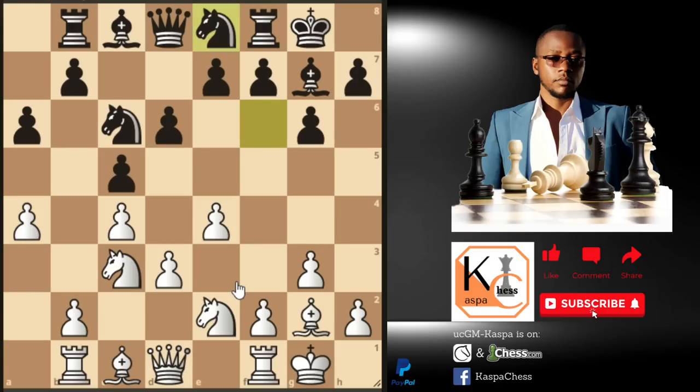Knight e8 was played by Anand, intending to go f5 later on. Bishop e3 was played by Perez — that would be the destination for our dark-squared bishop. Since Perez delayed to play pawn to h3, Anand took advantage and played bishop to g4, pinning the knight on e2 to the queen on d1. That's why Perez was forced to play pawn to f3, which he did not intend to play. Bishop d7 was played by Anand — a wasted move.